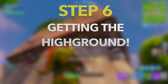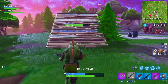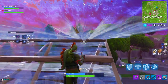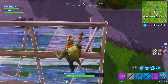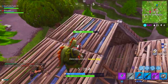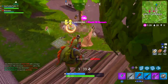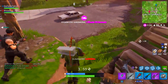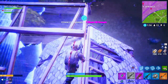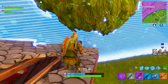Step number six is getting high ground. I know a lot of people want to fight shotgun fights ground to ground, but if you have high ground advantage in a shotgun battle, you're definitely going to have the advantage. The person below has to look up and doesn't know where you are because the floorboard is covering you. But from up high, you can third-person peek them, line up your shot, and take it. The other person is either looking up not knowing where you are, or they're trying to build up to you — so you have that window while they have their building material out to take the shotgun shots on them.